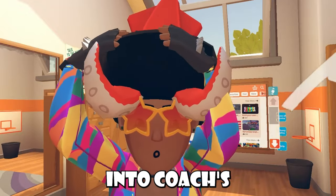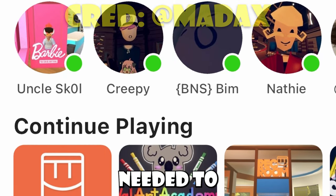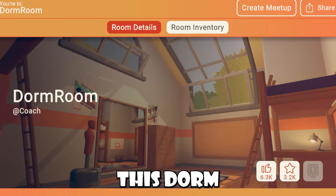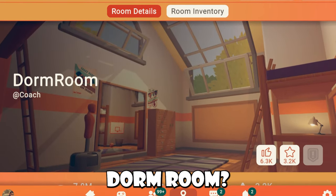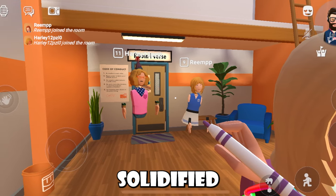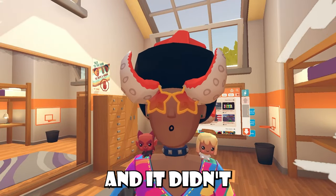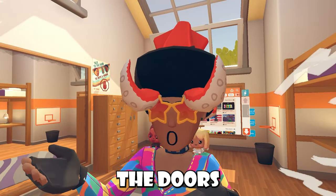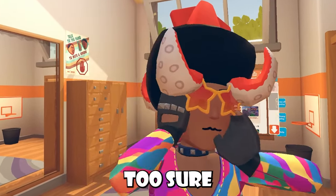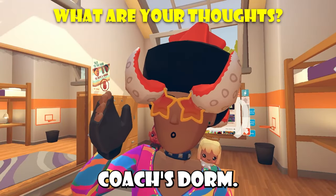Someone got into Coach's dorm room. It was told to me by a person named Madaxx, and he said that to join, you just needed to go onto mobile and then click on the dorm room icon on the actual feed — not your own dorm room, but Coach's dorm room. Once Madaxx was inside, randoms could join him as well, which further solidified his point. Super weird bug. I tried it on PC and it didn't seem to work, even going through the doors. I think this is only a mobile thing, but I'm not too sure.